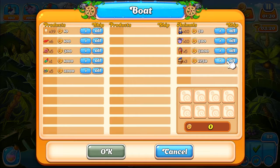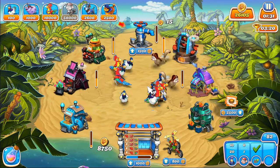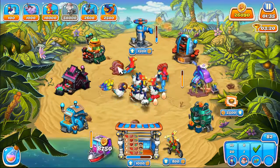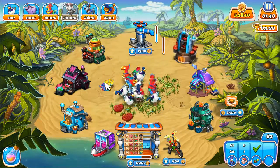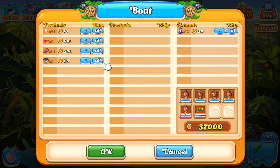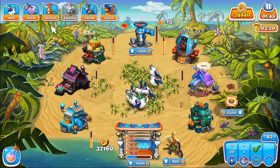Now we're going to sell everything, but let's sell the parrots last. Don't sell the chickens. Now we're going to sell the parrots — six of these, all of that. And that would be more than enough to buy the things we need.